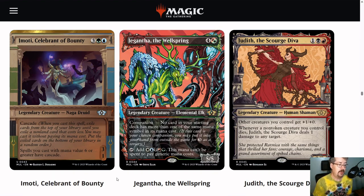Emoty Celebrant of Bounty is on the bonus sheet here as an uncommon. It's a 5-mana 3-1, which sounds terrible, but actually it's pretty good — it has Cascade. When you cast this, you keep looking at cards from the top of your library until you find a non-land card that costs less mana than Emoty, anything 4 or less, cast it without paying its mana cost, then put the rest on the bottom in random order. Emoty also says spells you cast with mana value 6 or greater have Cascade. So Emoty is one of the signpost uncommons for Cascade Ramp — you really want to hit things that are mana value 6 or higher in order to trigger off this Cascade.